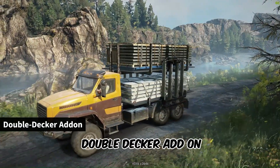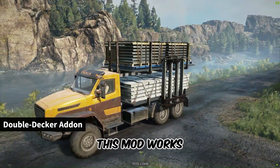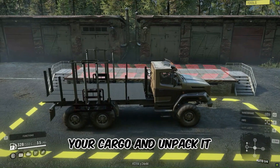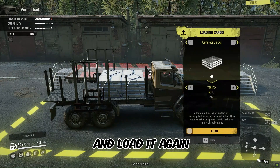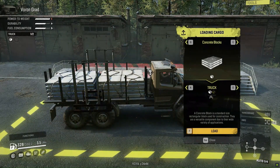Moving on to the Double Deck Add-On, let's see how this mod works. To use it, simply load your cargo and unpack it, then move the cargo to the upper deck and load it again.